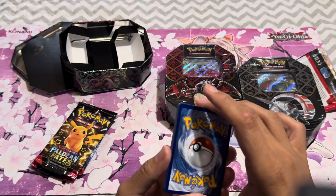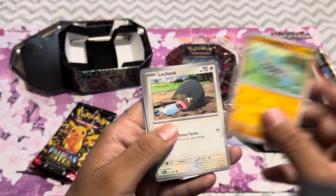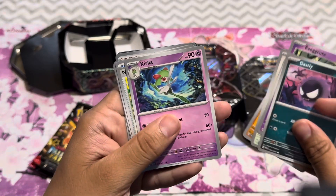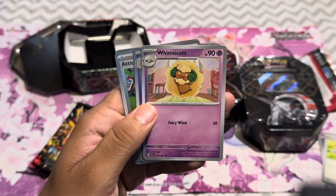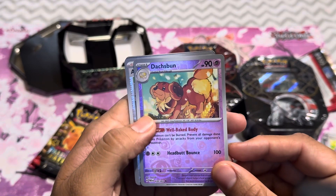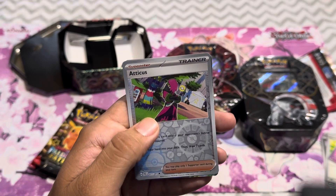I don't know how the trick works on this, so I'm just going to open it regularly. Barboach, Lechonk, Exeggcute, Ghastly, Curlia — I freaking hate these guys. Nimona's Backpack. Whimsicott. Who's this? Dashban? That's cool, look at that. Atticus.